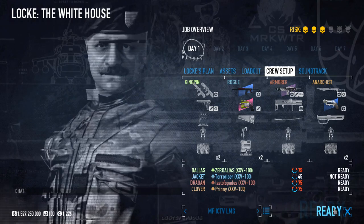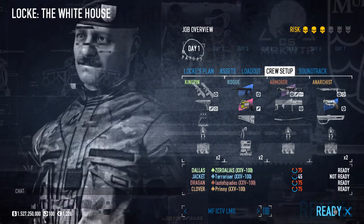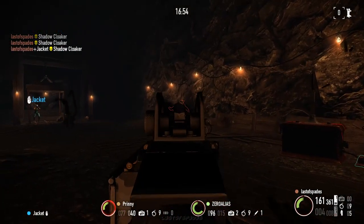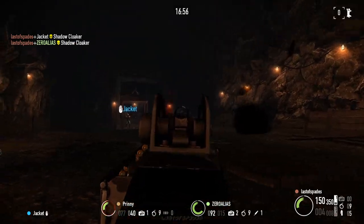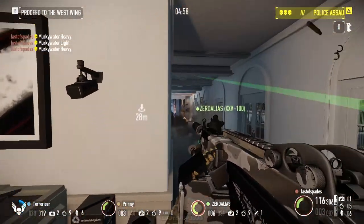For loadouts, I'd recommend getting Inspire Ace from the Mastermind skill tree, and bringing at least 1 or 2 ammo bags for defending against the shadow cloakers. You won't really need ammo bags for the secret part itself, although they might be useful for the beginning part of the heist.